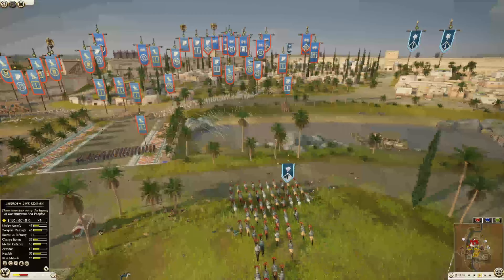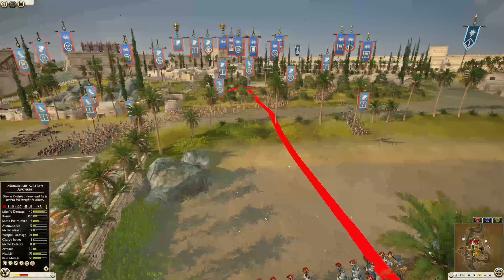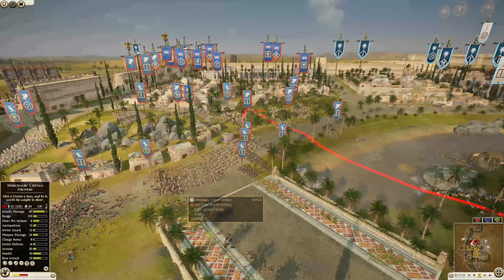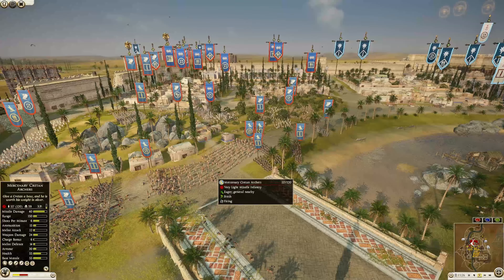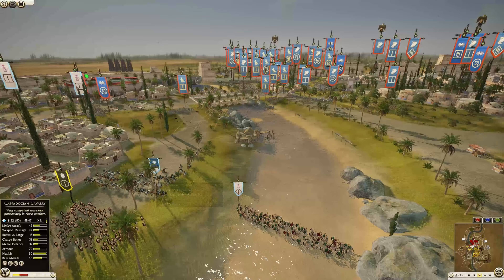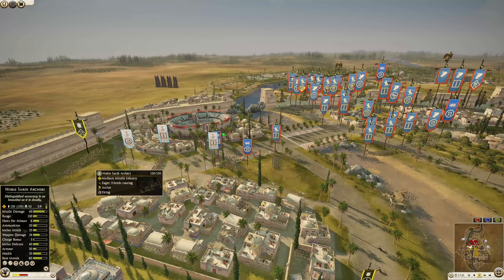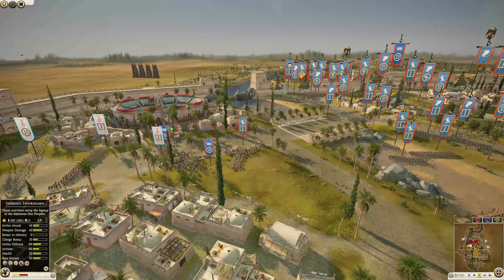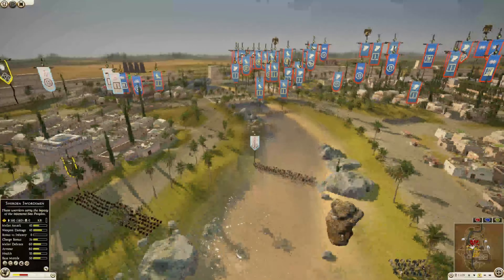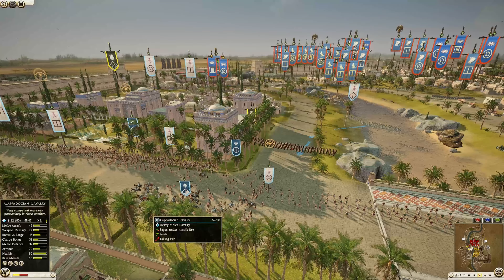The Cappadocian cavalry looks like he was trying to charge the Sicilian peltast — trying to sneak through, but he's not going to make it. Good try though. Even if he didn't make it, he interrupted the archers for just a couple of seconds to push them away. The cavalry took a couple more losses but that actually allowed the Cretan archers and noble Sardi archers to start getting some shots.